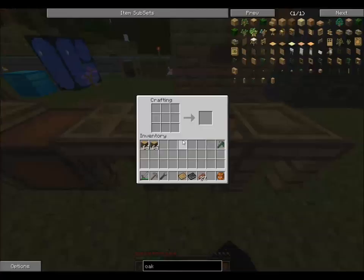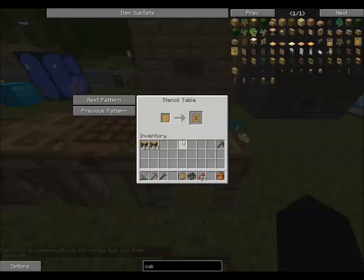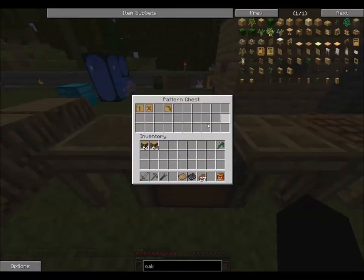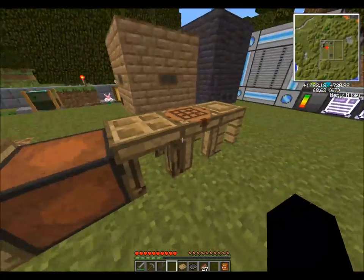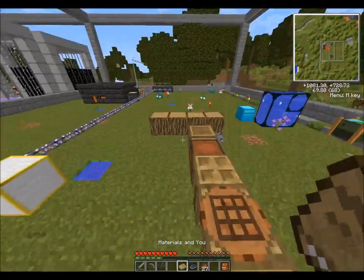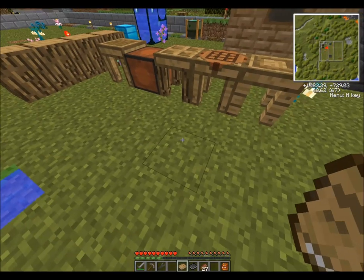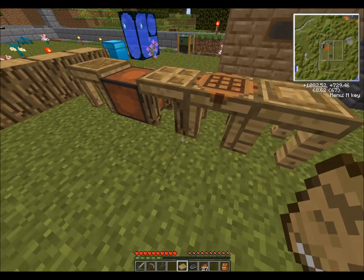The first thing you're going to need is a crafting station - doesn't matter what it is, could be just a regular crafting table. You also need a stencil table, a part builder, a tool station, and optionally but highly recommended, a pattern chest. All the recipes for these items can be found in NEI. When you first join the server you should have a book called 'Materials' which gives you basic information about Tinker's Construct.